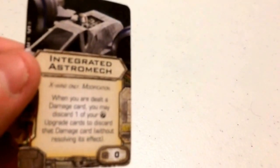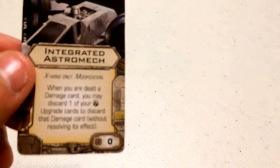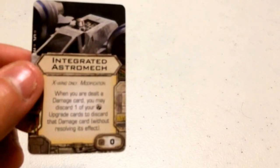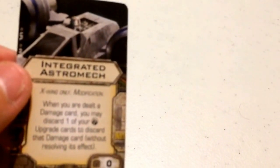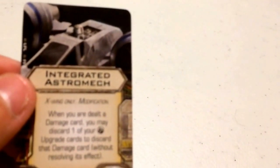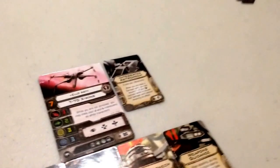For his modification, I've given him an Integrated Astromech, which costs 0 points. It reads: when you are dealt a damage card, you may discard one of your astromech upgrade cards to discard that damage card without resolving its effect. Whether it's a hit or a critical, if your ship is about to be destroyed, you can sacrifice your astromech to negate that damage entirely and stay in the fight. Would you rather lose the astromech, or lose the ship and the astromech? Especially if you're running a cheap, expendable astromech.